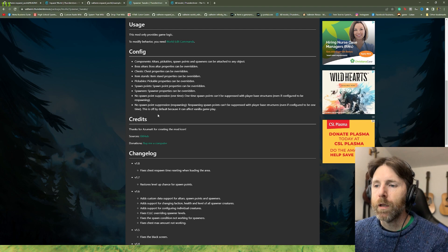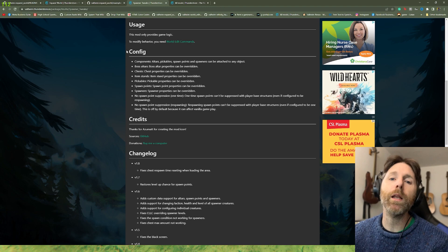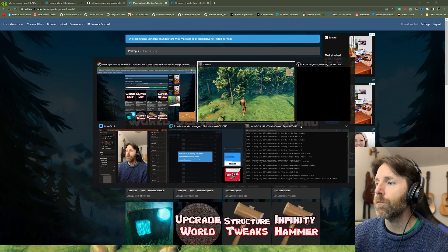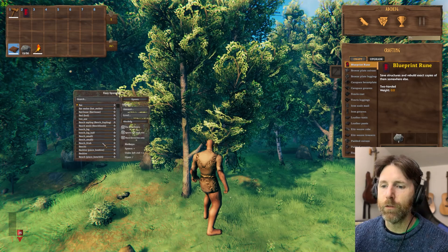My point in saying all of this is that if you're going to use Expand World and start making new biomes, you want to make sure you have all of these mods. I also recommend All Item Stands if you're going to be doing any sort of dungeon mastering — laying out stuff. Easy Spawner is always good to have for reference; it basically pops up and gives you any prefab you could possibly think of to spawn in the game.